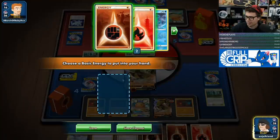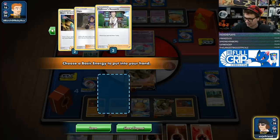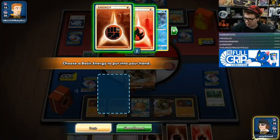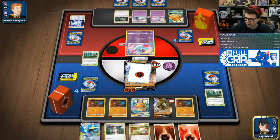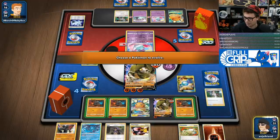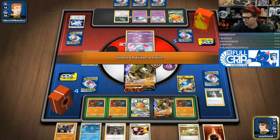If I take this knockout and go to three prizes, they take two, then I take another knockout and go to two prizes, then they take another two prizes and go to one, then I knock out the Dedenne and it's game over. So I guess we just chill here. I do have two Boss's Orders in my deck, so I can afford to just go here. I actually increase my odds of losing if I go for the attack with Colossal.